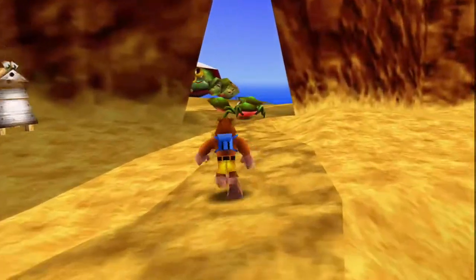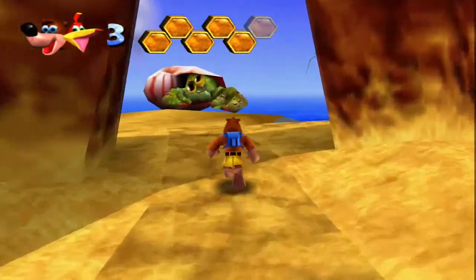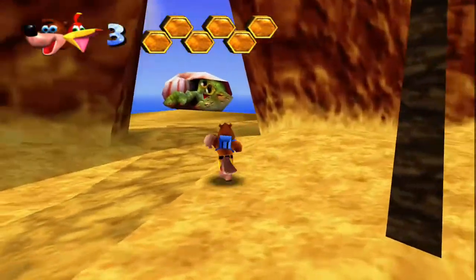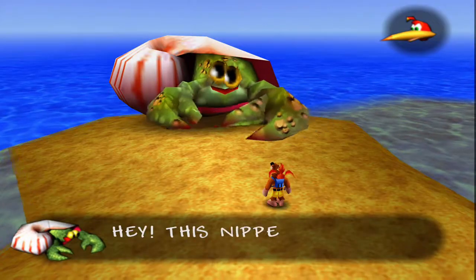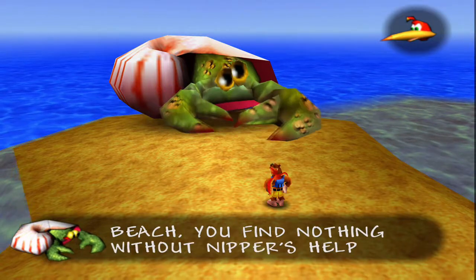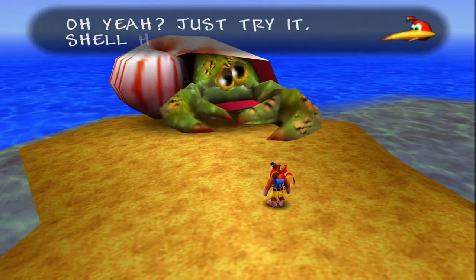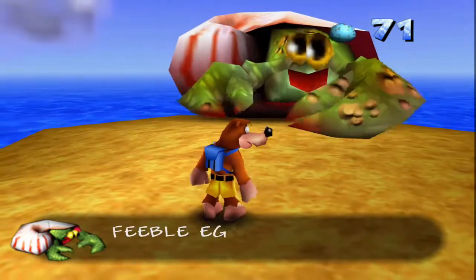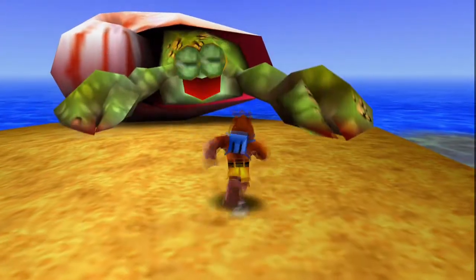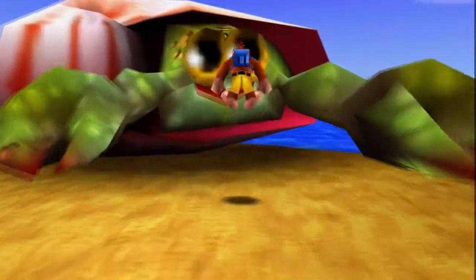Look at the big crab over there! I forgot his name. Let me get this guy first. Let's see what this guy says: 'Hey, this is Snippers' Beach. You'll find nothing without Nipper's help.' And Kazooie says: 'Help us then, crustacean brain.' Kazooie always starts trouble with everybody. Nipper says his shell armor is no match for feeble eggs. So I think we need to do a specific move in order to actually hurt him.